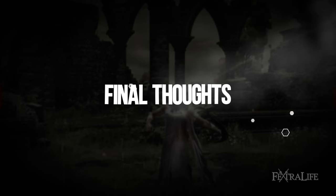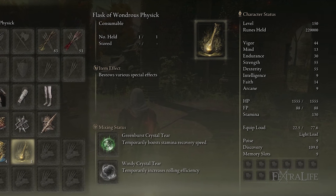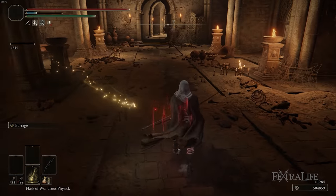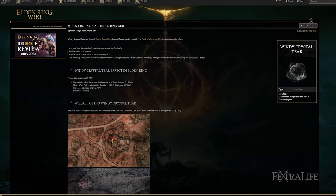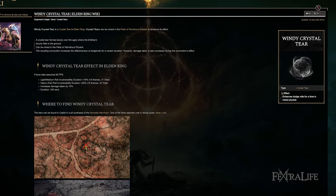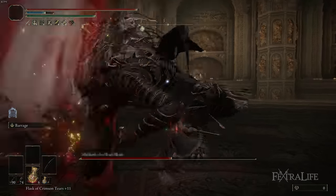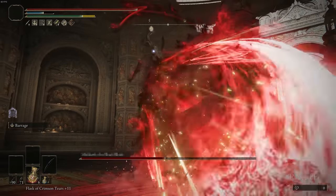One final tip: when using the Flask of Wondrous Physick, I like to use the Greenburst Crystal Tear for stamina recovery. As mentioned, you go through a lot of stamina using Barrage and you want it to come back quickly so you can fire off more Barrages in rapid succession. I also like the Windy Crystal Tear, which increases the I-frames you get on your dodge rolls. It does increase the damage you take, but if you're confident in your dodge rolling, this makes it even harder to get hit since your timing doesn't have to be quite as exact.